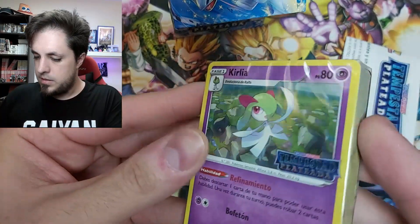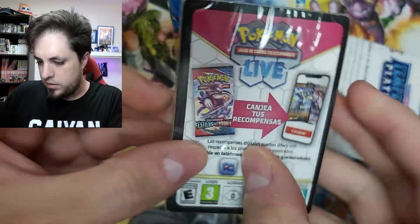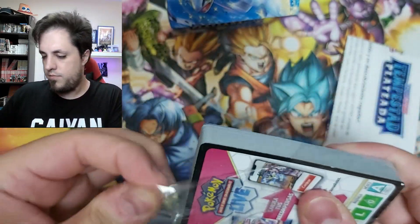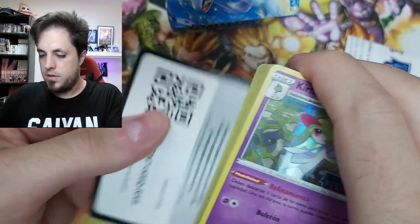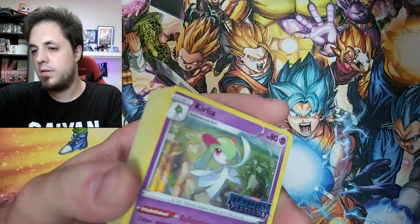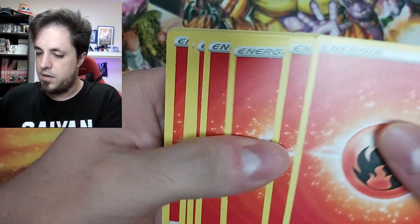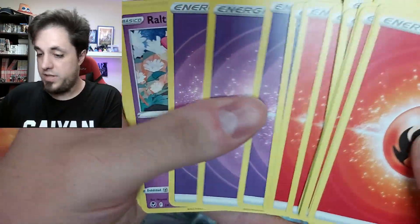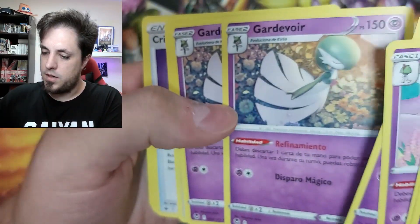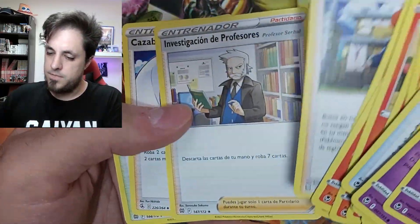Let's actually check the contents of this structure deck. So we have the Kirlia card with the logo, and then a bunch of energies — fire energy, wow, there's a lot of energies. And then we have copies, Kirlia, Gardevoir, some trainers — Ponyta, Rapidash, Vulpix, Ninetales — some other common trainers, and of course a promo.